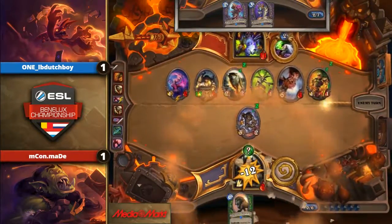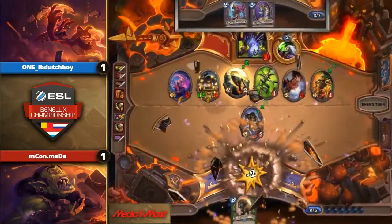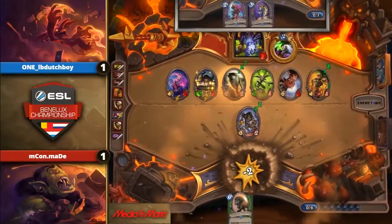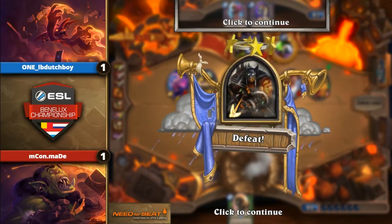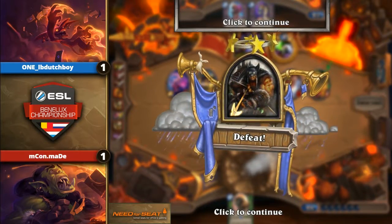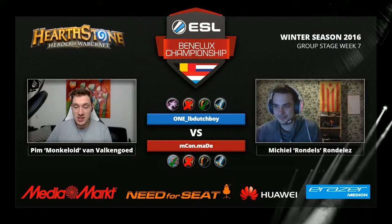And there we go — oh, and this is it! Exact Lethal for LB Dutch, well played here. Yeah, really well played from both sides. Maid actually just played to his outs — he was trying to fake the Explosive Trap, but LB Dutch didn't buy it at all. And that's 2-1 for LB Dutch. LB Dutch is leading in the match that Maid has to win.